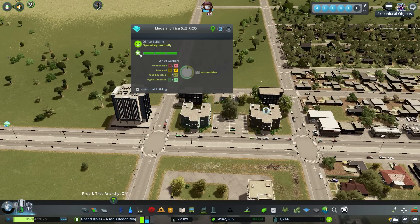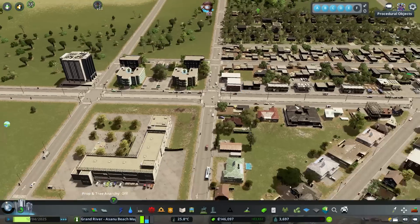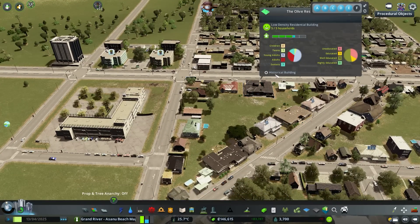These RICO buildings won't show up in your random growables list - if you do a whole bunch of office zoning you won't get this one, whereas stuff in growables will have a chance to show up. When we click on it, it's at max level - that can go down if people aren't happy. But the cool thing is you won't see the building style ever change, same as with Plop the Growable. If you come across a building you love and don't want it to upgrade later, make it historical - it'll go through the levels but still look the way it looks.